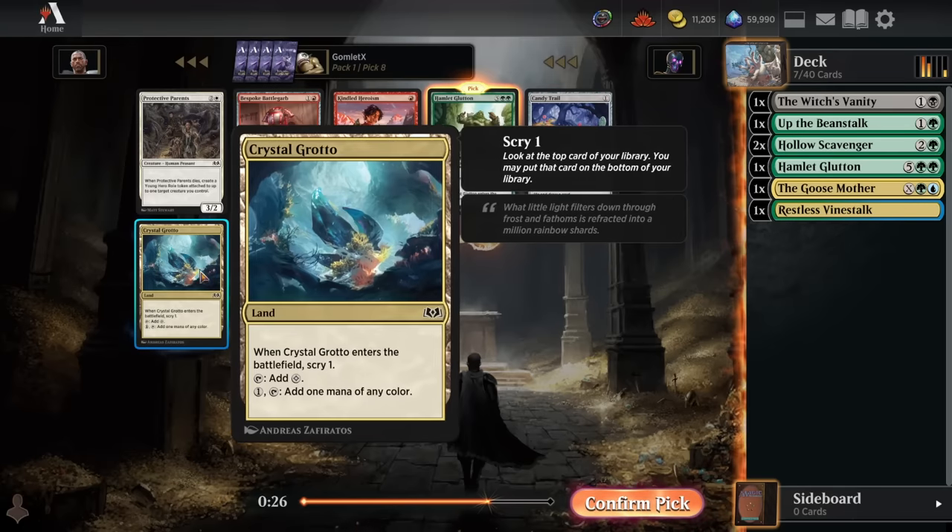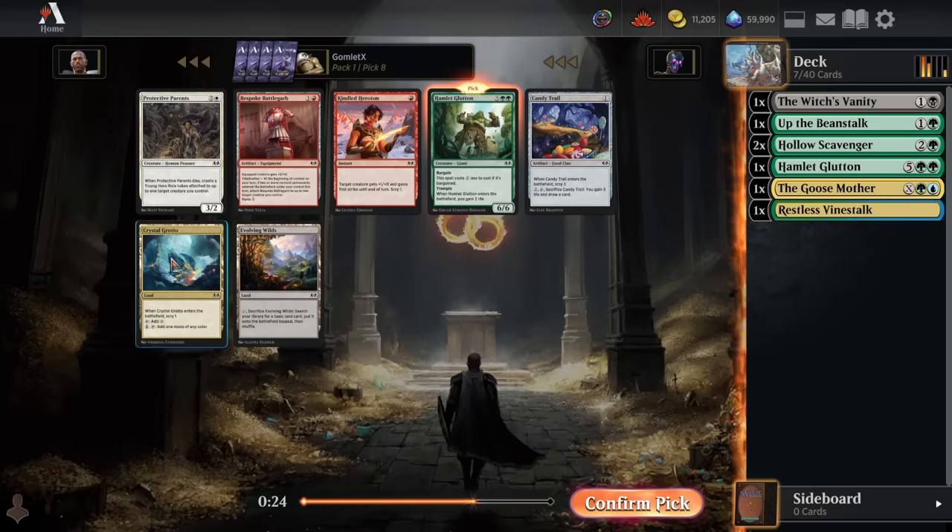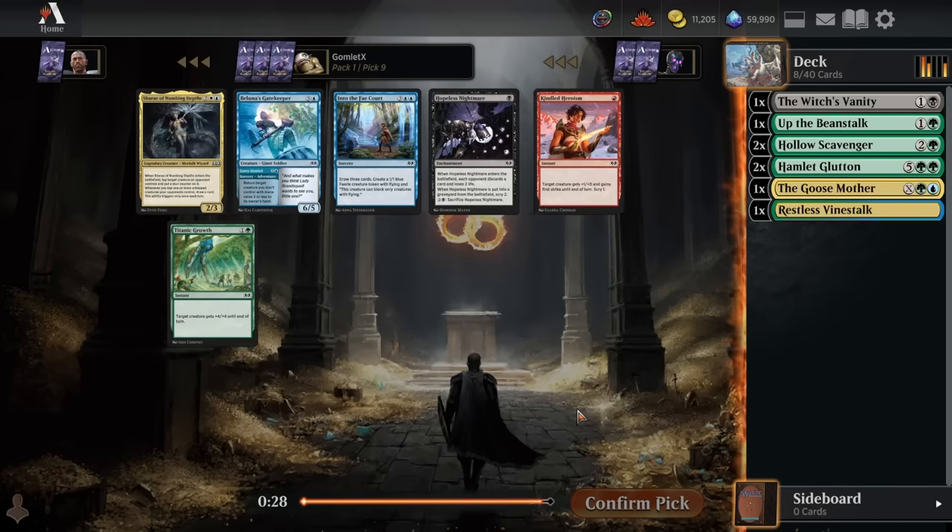Again, Crystal Grotto and Evolving Wilds are definitely the 2nd and 3rd best cards here to do some splashing for the Goosemother, but with how open green is looking — getting a pick 8 Hamlet Glutton — we can probably just force green-blue, be really heavy into green, and take whatever few good blue cards we see. Blue does not seem super open, but green is more than open enough to make up for it.